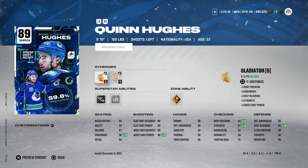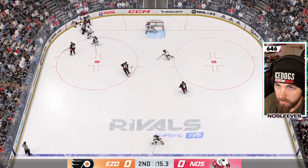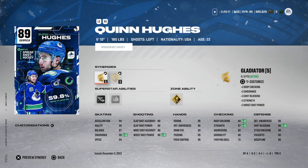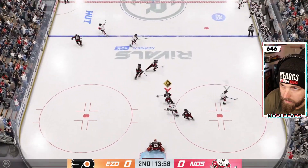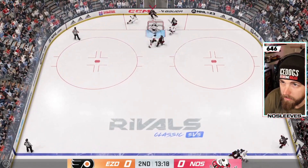Moving on to the A tier: the 89 Quinn Hughes. This is essentially the left-handed version of Kale McCar. I'd much rather have Kale McCar. He has Gold Thunderclap — point shots like D-to-D one-timers won't trigger it — and when it comes to point shots, I'd much rather take a wrist shot to go for a tip. Slap shots from the point don't seem to be going in at all. Send It is probably the most useless ability in the game. Elite Edges is obviously very good and goes well with how good a skater he is — he's got 94 speed and 94 acceleration.